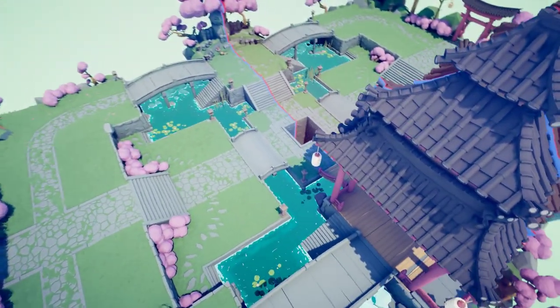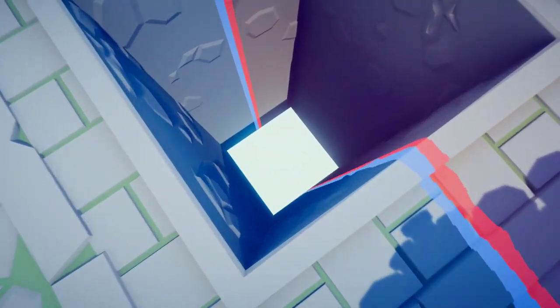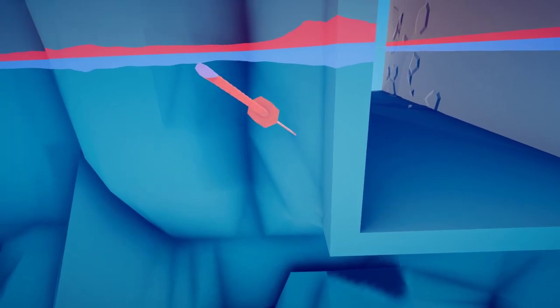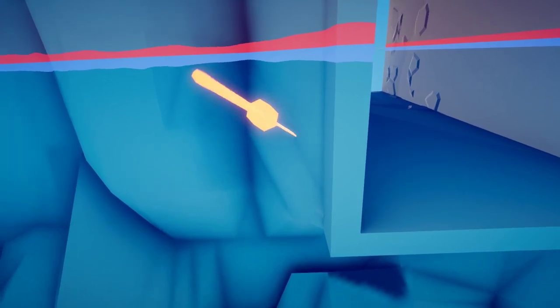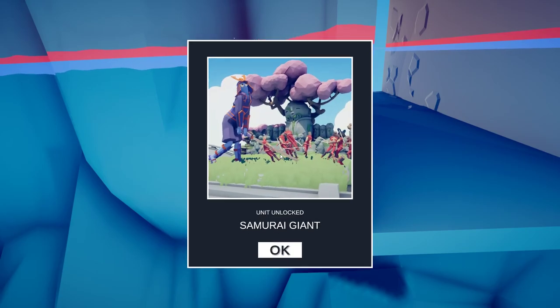The last place we are going to head on this map is down the hole. Look up — the Samurai Giant.